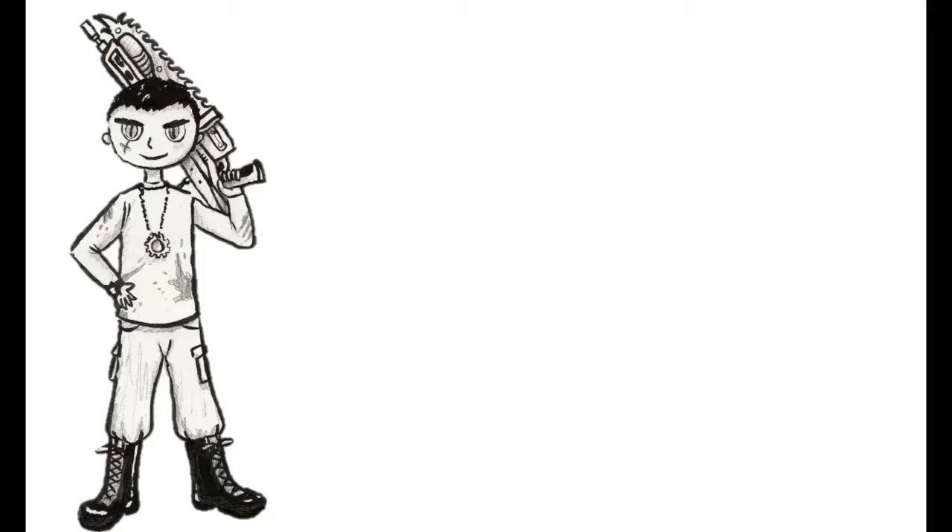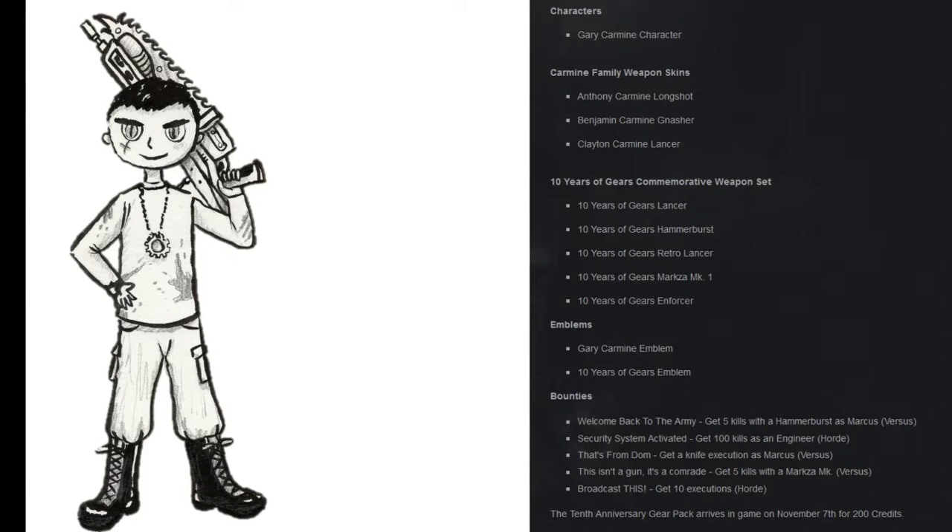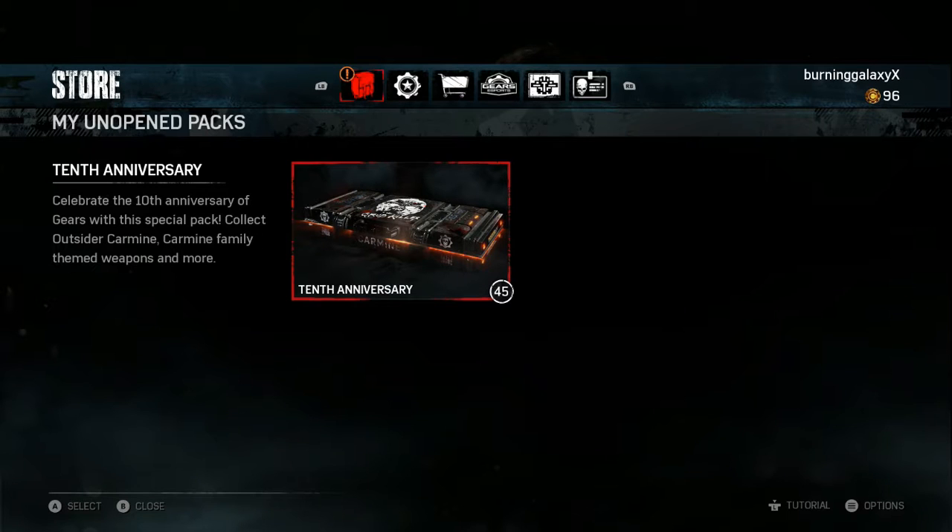Hey guys, yesterday was the 10th anniversary for Gears of War 4 and with it they released a new gear pack. I bought like 45 of these gear packs so hopefully we can get everything that's inside. I've made a list on the right side of the screen with everything that's in there. I only care about the emblems, the weapon skins, and the character — the rest isn't really important to me.